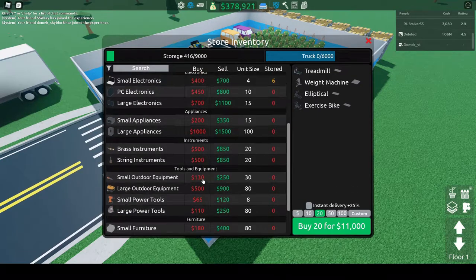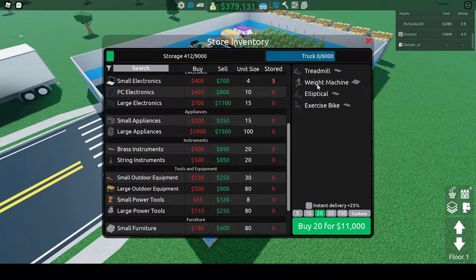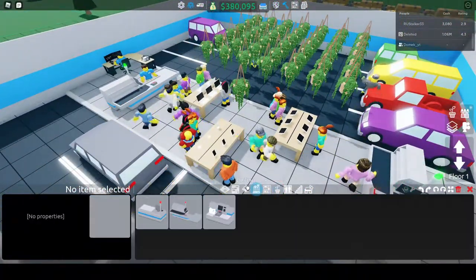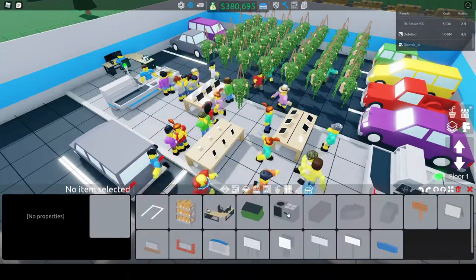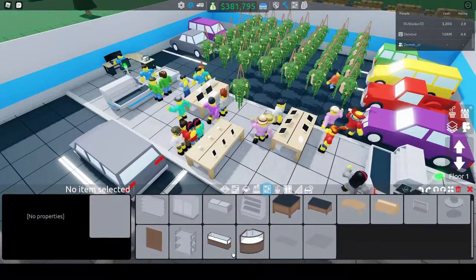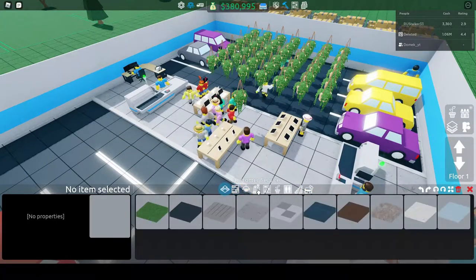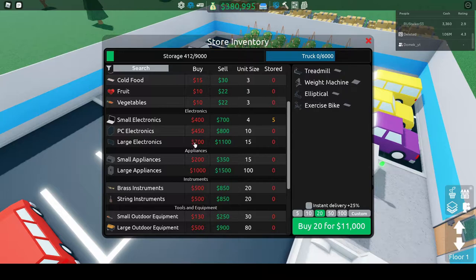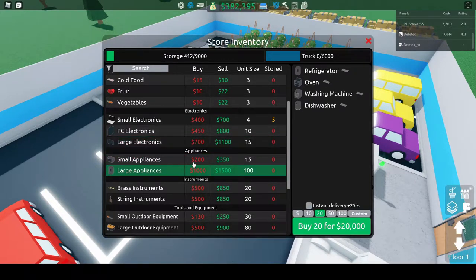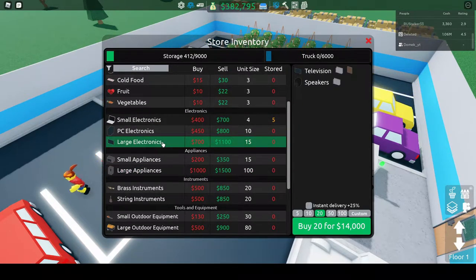I'm thinking of going to exercise equipment or large appliances. I'll buy a treadmill — sorry about the music being muted in this game, I didn't realize the music is copyright. I'm not sure if they've added exercise equipment in the game right now, but I think they do have large appliances.